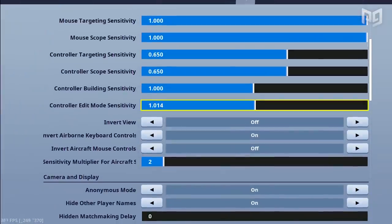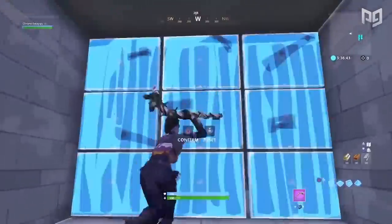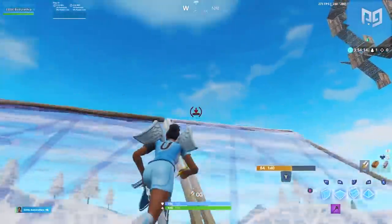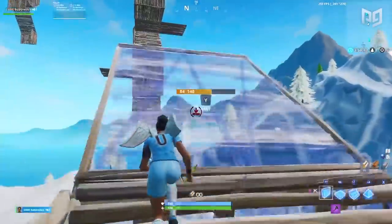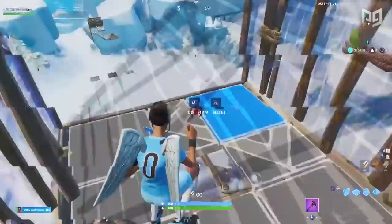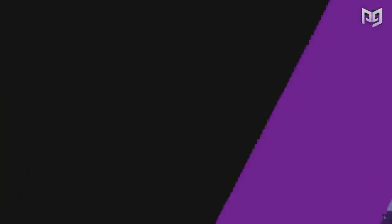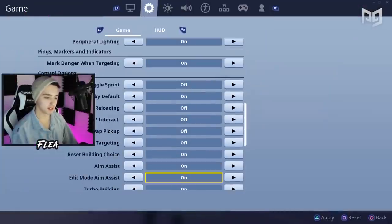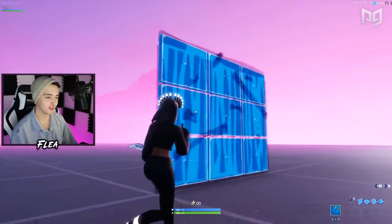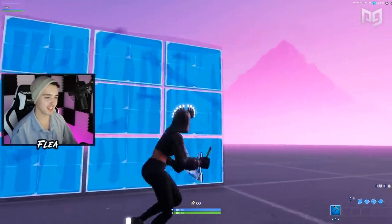Edit mode sensitivity should always be turned up. The amount you increase depends on your preference and what you use for your normal X and Y values. If your normal sensitivity is on the low end, edit mode sensitivity can be put around 1.7 to 2.0 without feeling too fast. At higher X and Y values, only a slight bump is needed. But no matter what your normal look sensitivity is, you always want to set this to something above the default of 1. You don't need too much precision with editing, so speed becomes a much more important factor. Edit mode aim assist is one of those options that only some players like — traditionally, pretty much everybody turned it off as it made editing too clunky and inconsistent. However, with edit mode sensitivity turned up, this option works and feels a lot better. With faster crosshair movements on edits, they're less pulled by the aim assist, so it's not as restrictive and can actually help prevent overshooting certain edits.